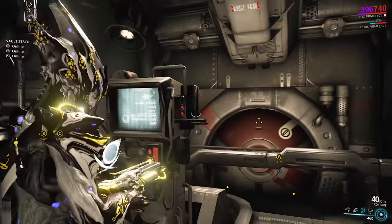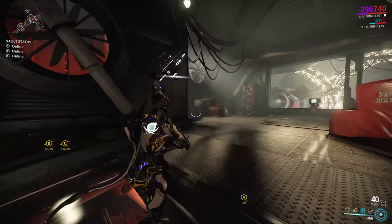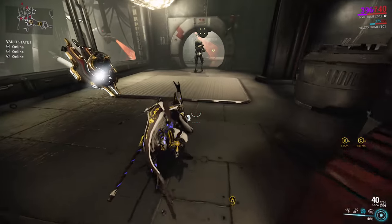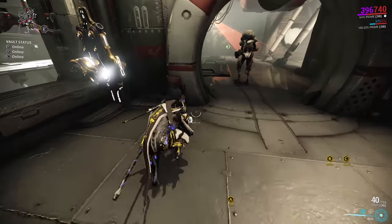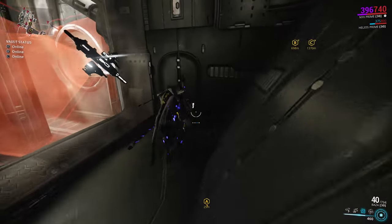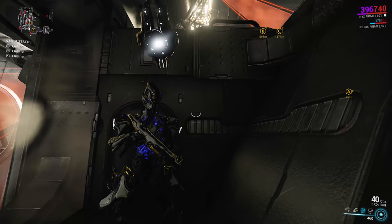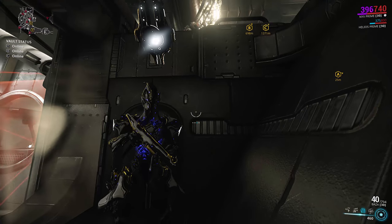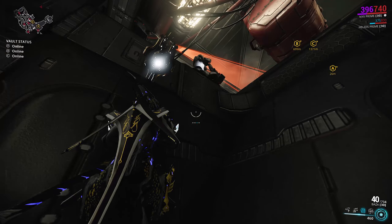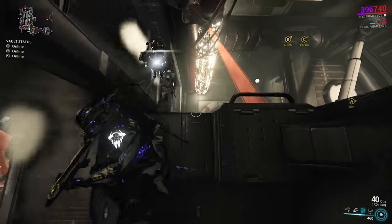Alright, so here we are now on a non-stealth frame — we're on Nyx. Remember, no powers and no killing. So the left-hand side is blocked off, which is fine — it means we can show this with a non-stealth frame. It's basically just taking it slow, taking it stealthy. Drop down to the thing here. You can have a wide variety of units patrolling up there — it could be a heavy gunner, it could be a scorch, it could be a whole bunch of things. Stand just about here, and then as you angle your camera, you can actually see up the top there. Always move just when this unit walks past.